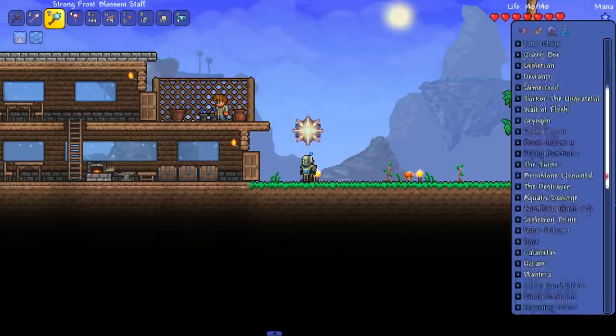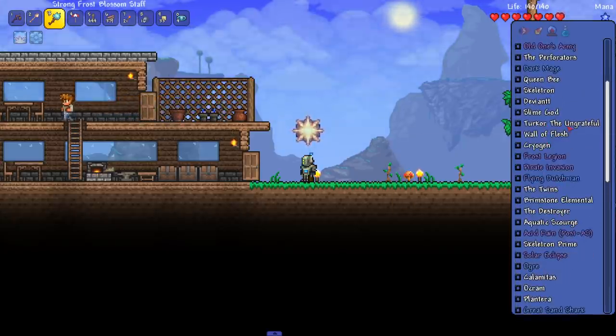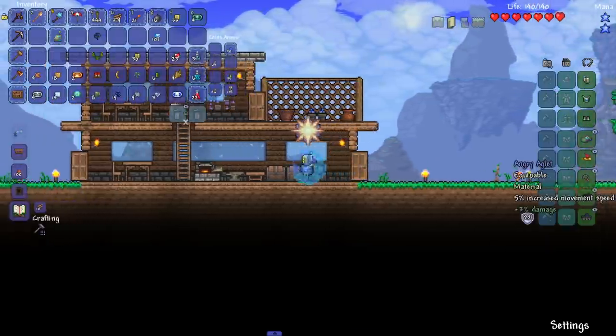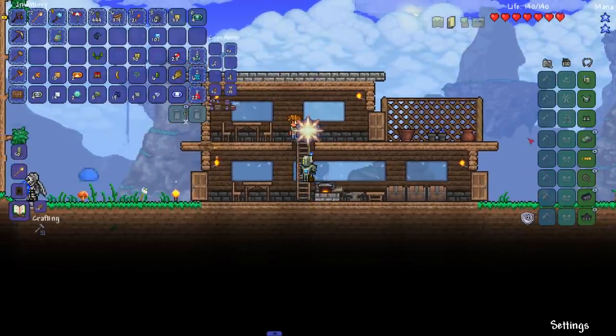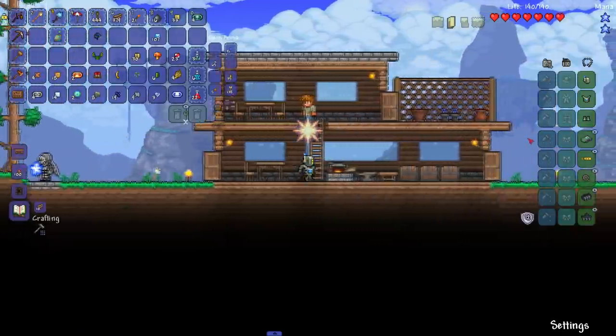I think for this first episode we're gonna end off here. I know we didn't fight a boss yet - it's all good. With Calamity and Consolario installed for extra vanilla bosses, we've got plenty of bosses to fight. Thank you everyone for watching - I'll hopefully finish this playthrough. I can't promise anything since we're just at the beginning, but I'll see you guys next time. Follow my Twitch because I stream on there.